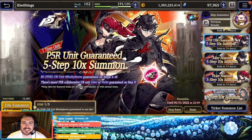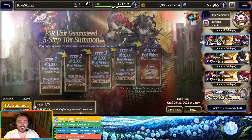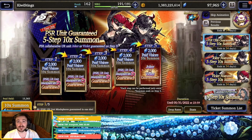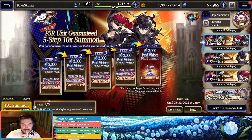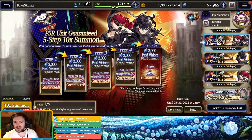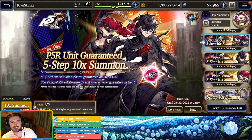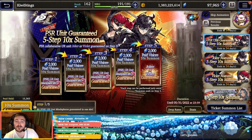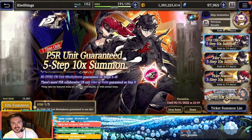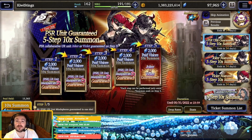What's going on everybody, Kiwi Stings here bringing you another War of the Visions video. Today we are pulling for the Persona 5 units. We're going in big and going for all hopefully. We got the same step up — we're gonna start with the 10k paid step up. We get guaranteed one or the other, either Violet or Joker at the end of this, plus 320 mind spheres along the way from the four other steps.